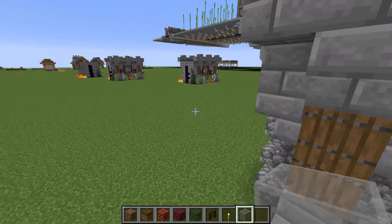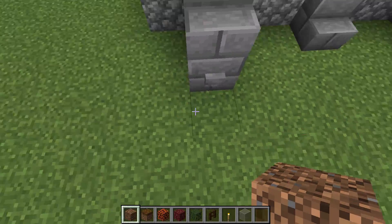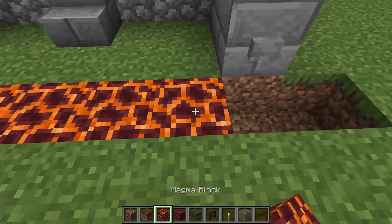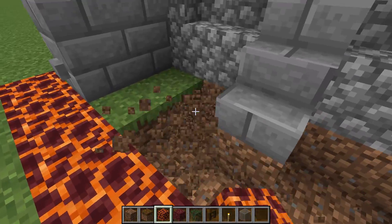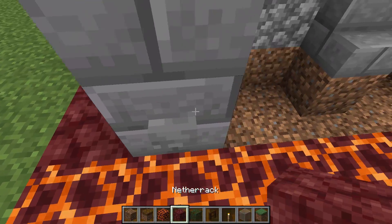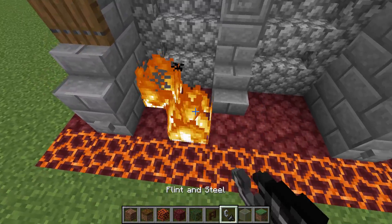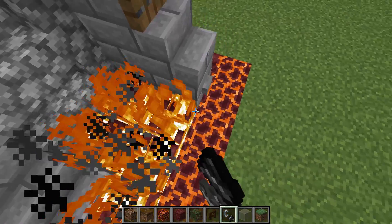Starting off with the nether side — we're going to be making a 1x9 hole along the very front right here on the wall. Right there we're placing down our magma blocks, and then the interior section is where we're going to be placing our netherrack. Then we're going to light up our netherrack with our flint and steel. That's this side of the wall pretty much done.